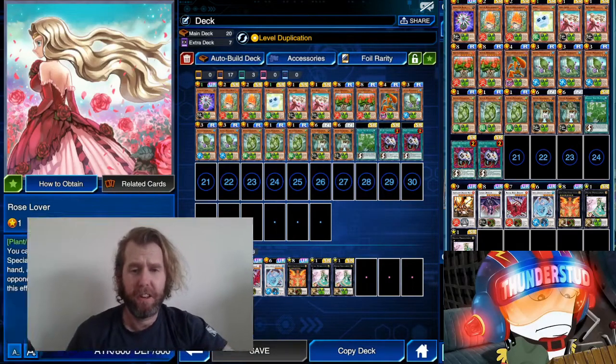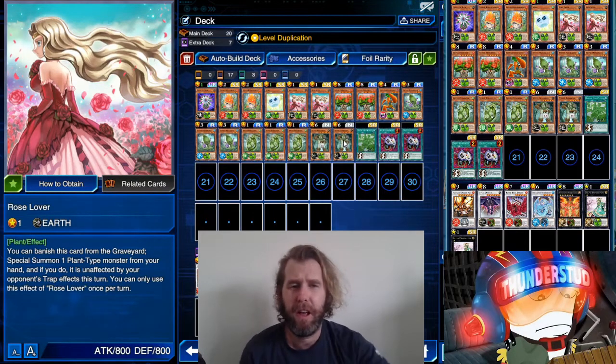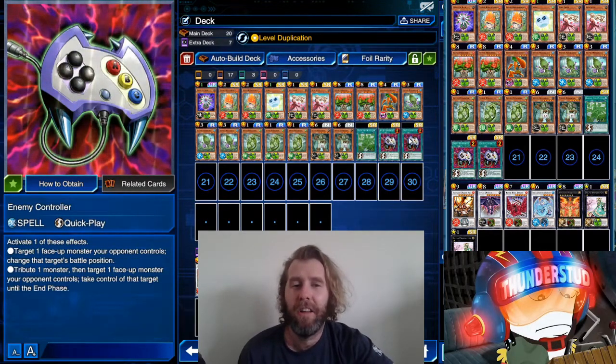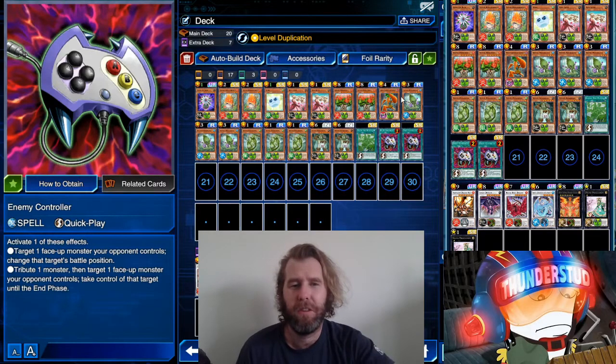Hey guys, Thundercut here. Today we are using Sylvans. Rose Lover has been removed from the banlist — she's been on there for so long since Sylvans were meta and top tier. Now she's off the banlist. That doesn't necessarily mean we toss three Rose Lovers into the deck — it means we get to use the two-limit slot. We're going to use Econ, one of the oldest limited cards there is, with Sylvans.